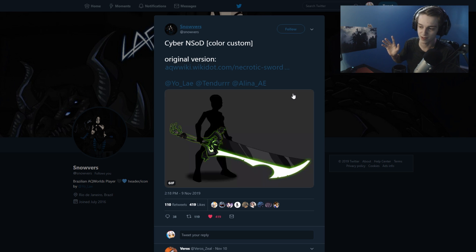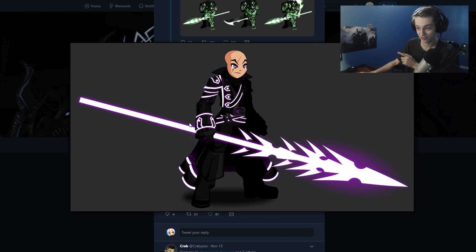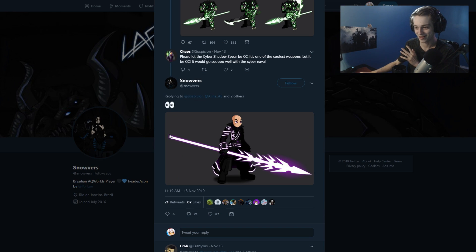Hopefully it's a cosmetic item that you might be able to put the stats on if you have the original blade. Something like that would be cool. I hope it's not locked to just the people that have the blade itself. If AE cares about money, they'll make it so you can buy it by itself. Just showing that the spear is color custom — and there is the purple-ish pink version of the Cyber navel. That looks so good. I got really excited seeing that. Very, very nice.